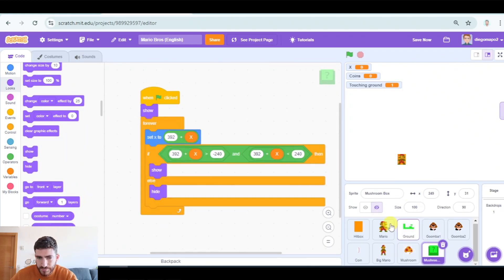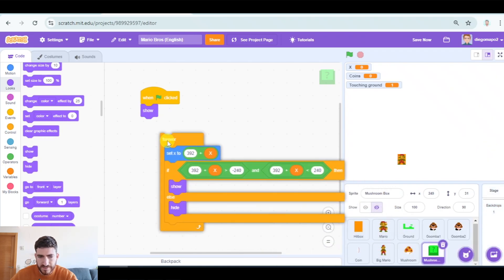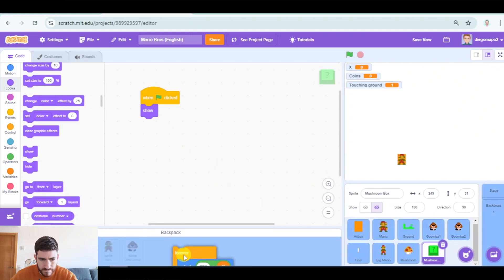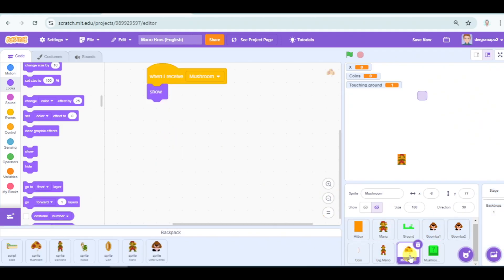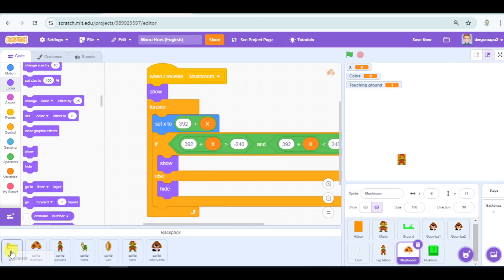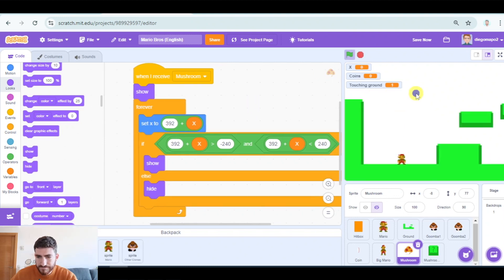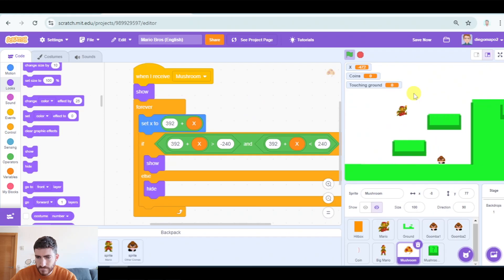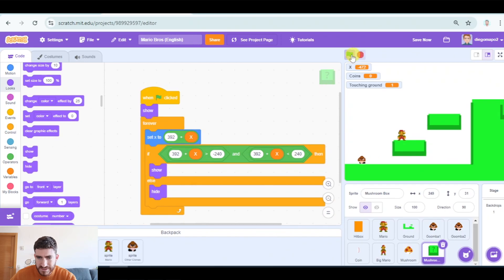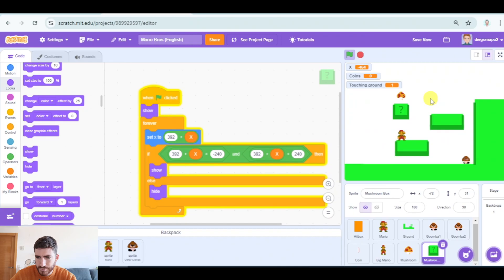We're going to copy the same program we have here — I'll put it in the backpack, then to mushroom, and there we go. Now we also need to code the interaction with the mushroom, which is very simple: in the mushroom, if touching hitbox, we're going to broadcast 'grow', hide the mushroom, and stop this script.